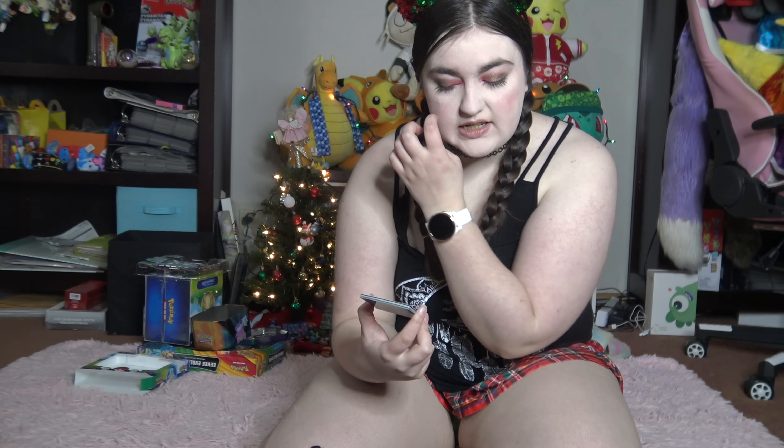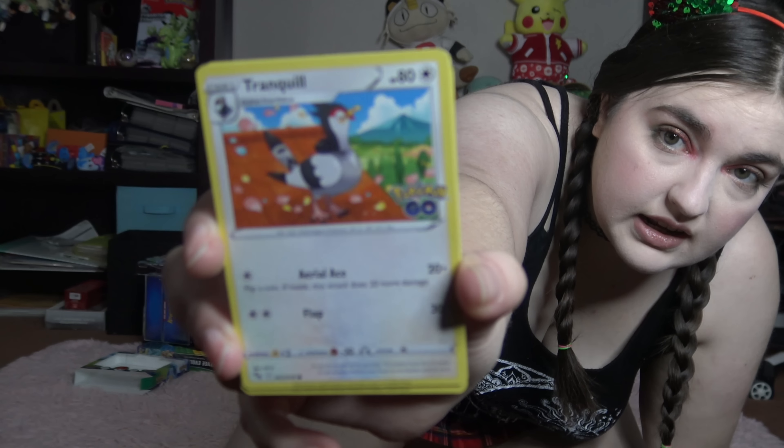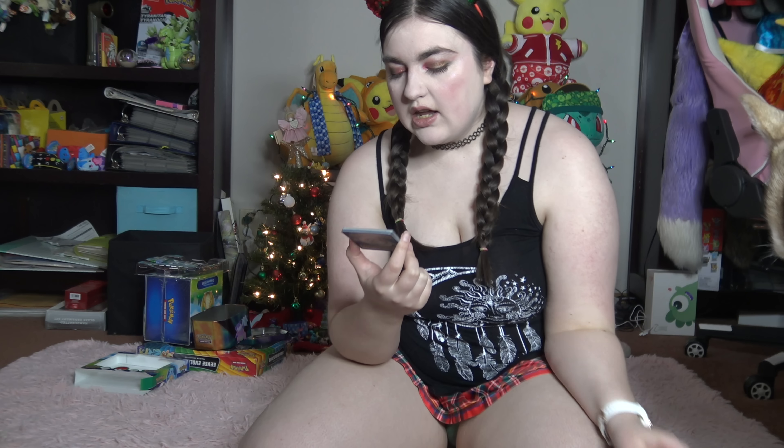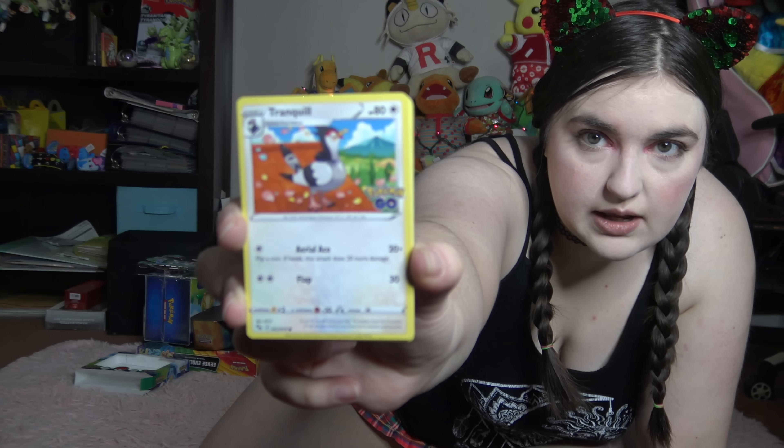Next we have Tranquill, which is a Stage 1 Pokemon, meaning you have to have Pidove down in order to evolve it into this Pokemon. It has 80 health. For one energy you can do Aerial Ace, which does 20 plus damage — you flip a coin, and if heads this attack does 20 more damage, so it does 40 total. And for two energy you can do Flap, which does just 30 damage.